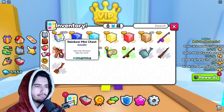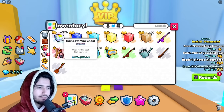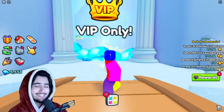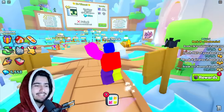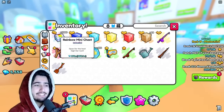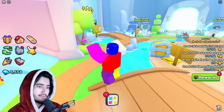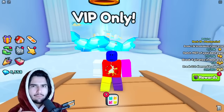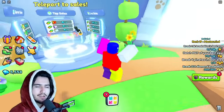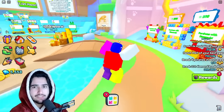If we take a look at the rainbow mini chest, it says in the description that you can open these for the best high tier loot. There's a lot of good high tier loot that costs a lot of diamonds. When I see the price of 885K for the best high tier loot in the game, I thought it was too good to be true. I'm also pretty sure you get diamonds straight up from opening them, sort of like the large gift bags, small gift bags, and the regular mini chests.